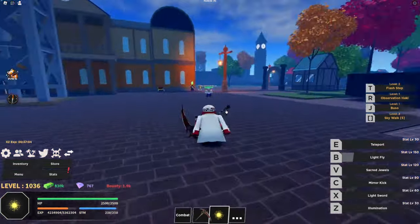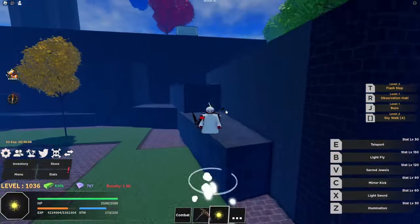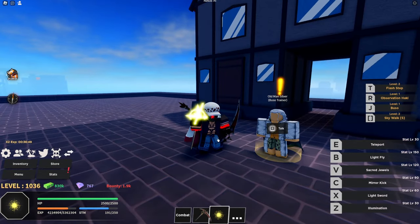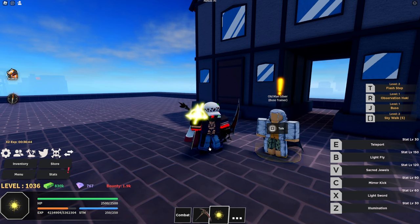Now that we've made it here, we're going to go ahead and pass all this stuff — you can do the quests when you get there. Head up the stairs and talk to the old man Silver. He gives you Buso Haki, and it does have a price — you have to spend 100,000 Belly to get it. But it's absolutely worth it. You'll be able to fight any Logia users, and it adds a damage percentage to your M1s, whether you're a sword user or using a Devil Fruit.